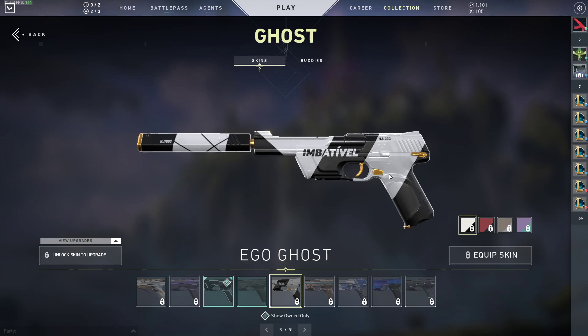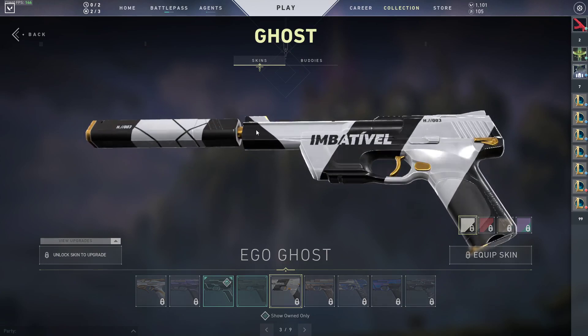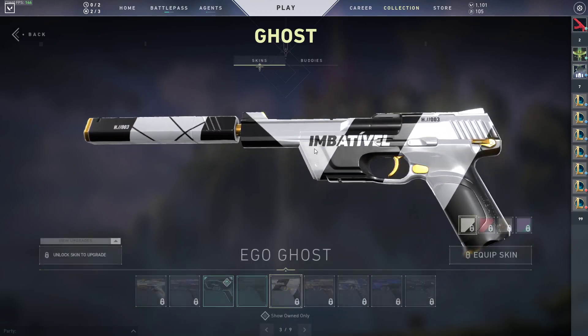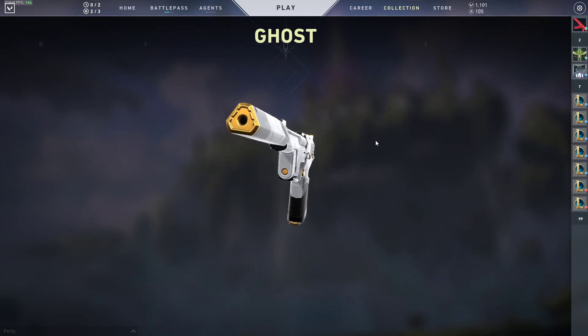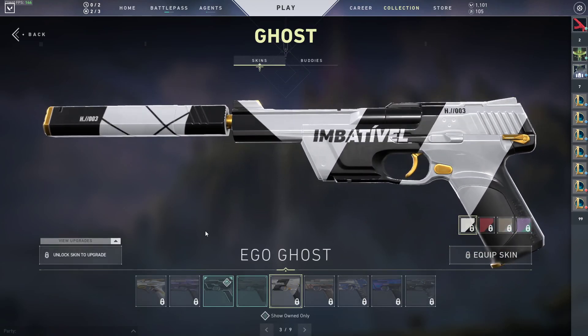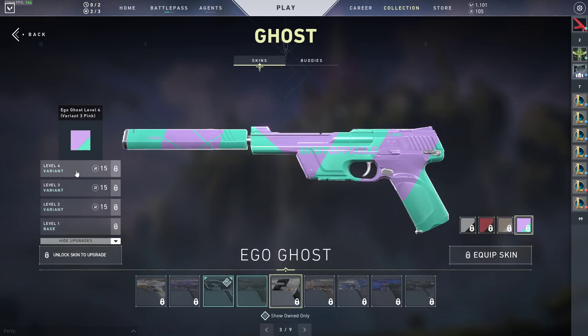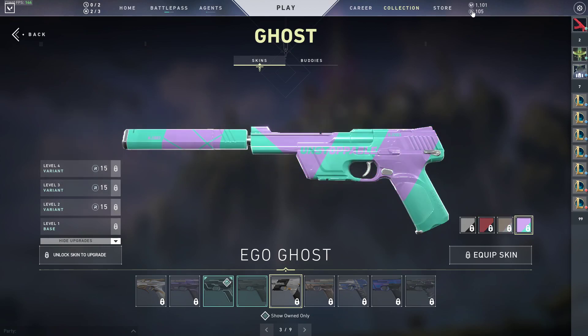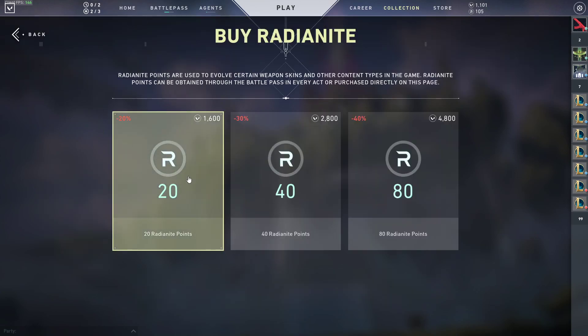Let's check out the Ego Ghost. First thing - the barrel, I'm liking the tip, the gold tip looking real nice. We got the gold trigger, it's cool. Let's see any upgrades - level four variants. Just for these three upgrades, let's go into the store and look at how many radiant points. So 1600 radiant points, about 16 dollars for 20 radiant points.